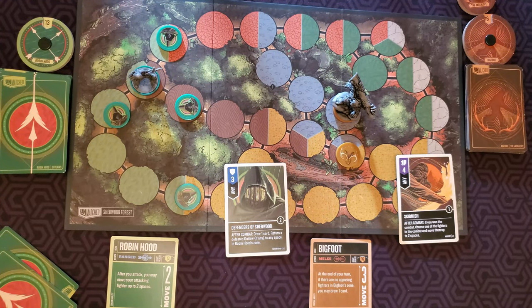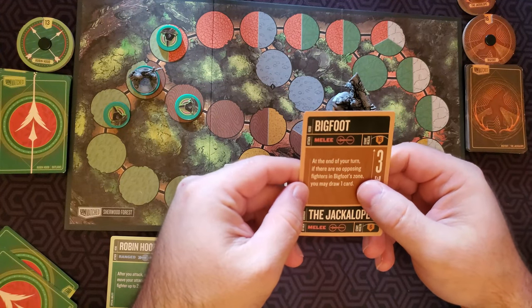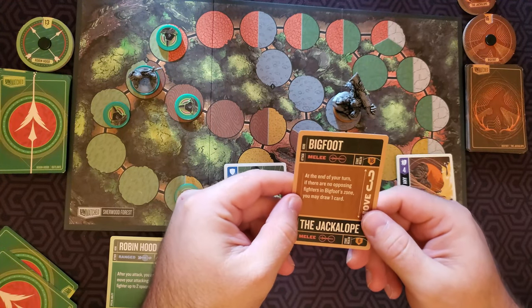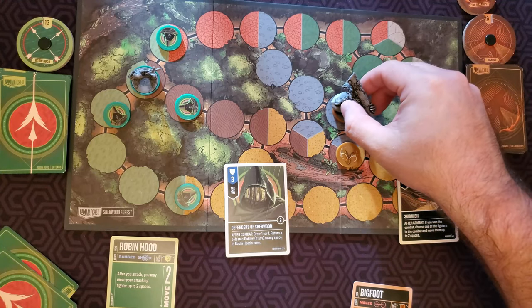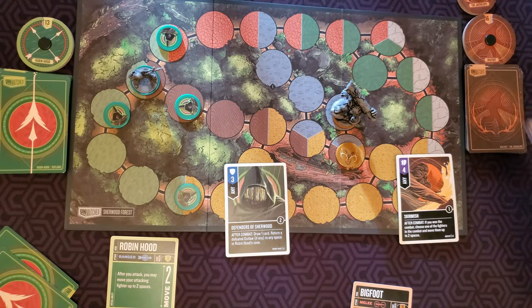Players will continue taking turns back and forth until one of the heroes is reduced to zero health. The game ends immediately and the last hero standing is victorious. Before we finish, each hero has a special ability printed on their card — don't forget about these because they can be pretty powerful. Bigfoot's ability: at the end of his turn, if there are no opposing fighters in Bigfoot's zone, you may draw a card. So if this was Bigfoot's end of turn and he is in the gray zone with no one else there, he may draw a card. And that is a quick how to play Unmatched.